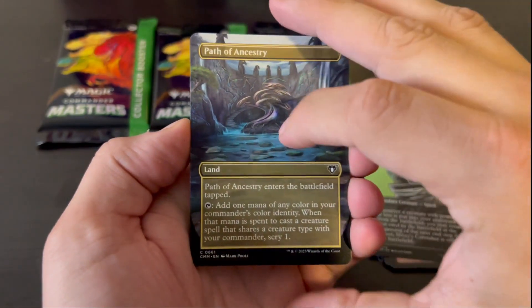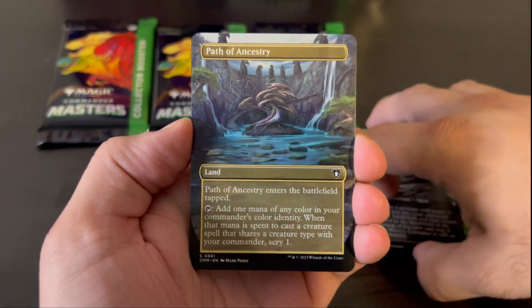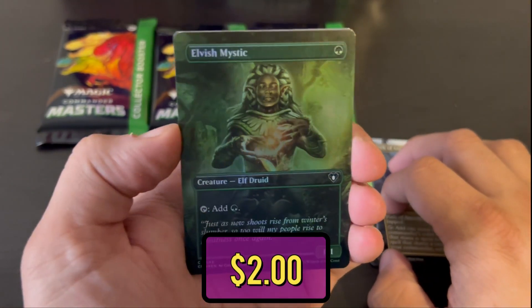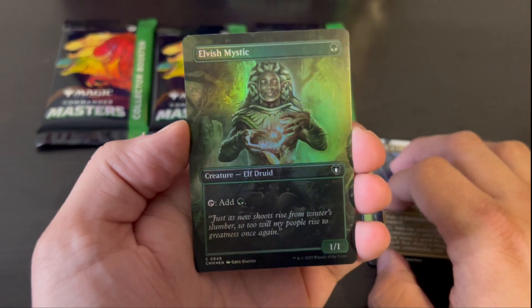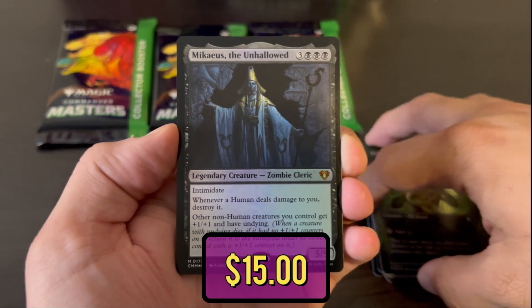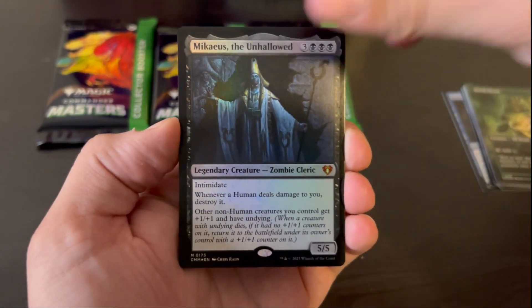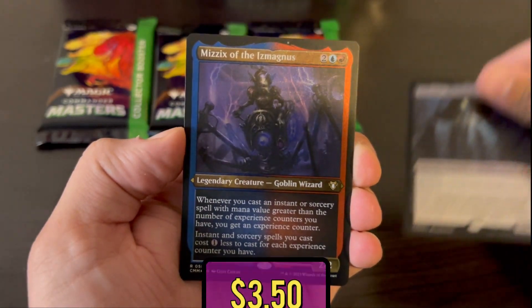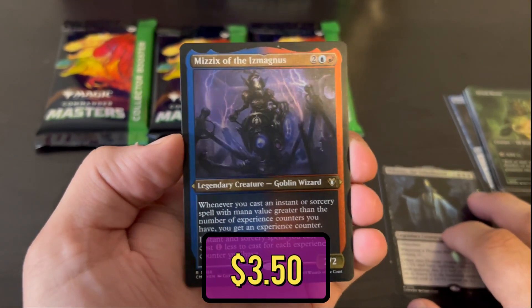There are four borderless. Path of Ancestry — that looks pretty cool, another card I personally play a lot. The foil Elvish Mystic is a gorgeous card. And then we get to Mikaeus the Unhallowed, a foil mythic — not bad to start us off here. This is a good card, though it's been reprinted plenty of times. But Mizzix of the Izmagnus is our first foil etched — not the best.